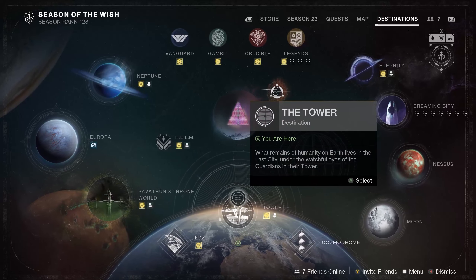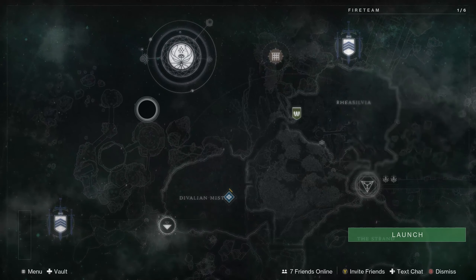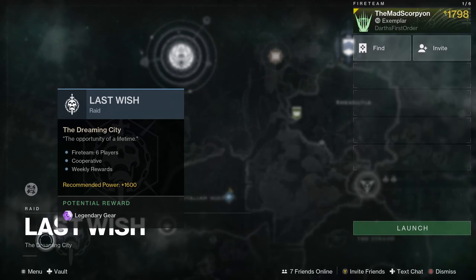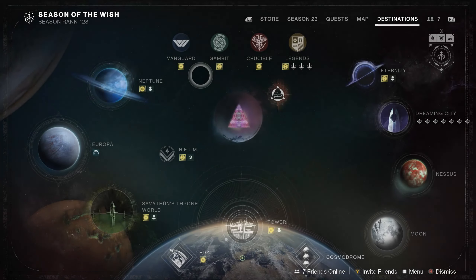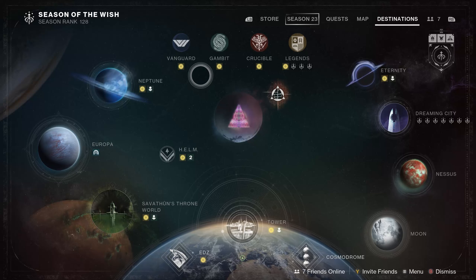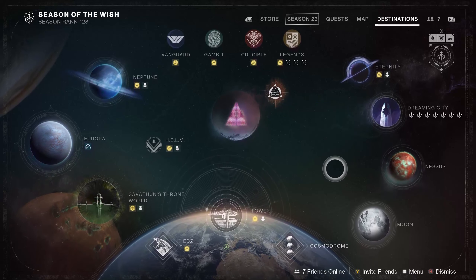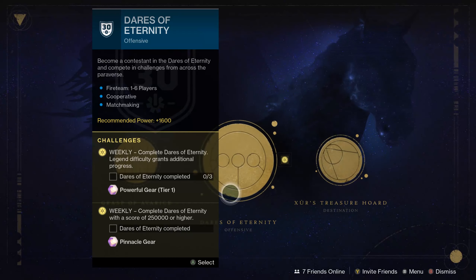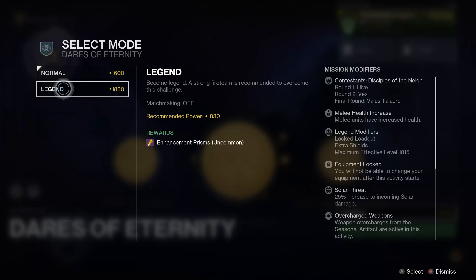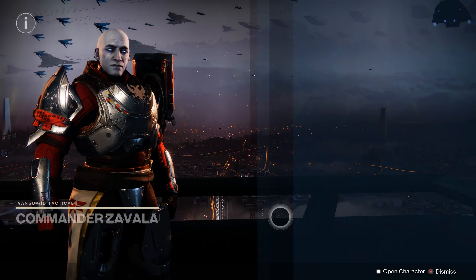For the Root of Nightmares Raid, there is currently the Crossfire Challenge — the second encounter challenge — a little bit of a weird one but not too terrible to pull off. For Europa's Deep Stone Crypt, we currently have the Red Rover Challenge. Not gonna lie, in terms of farming, I'd just rather do the entire raid than this challenge. For the Last Wish Raid, it is the Summoning Ritual — the first encounter challenge — where you have to use every plate, even the ones that aren't for the encounter. And there is also Legend Mode Dares of Eternity, which is Hive, Vex, and Veles to Arc.